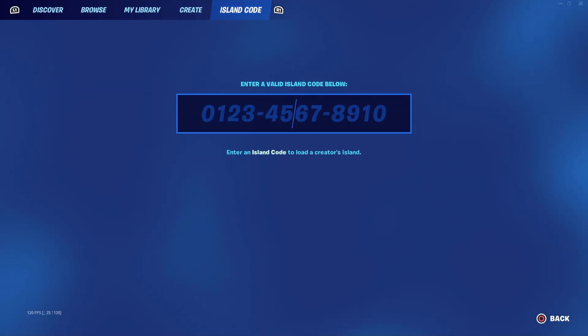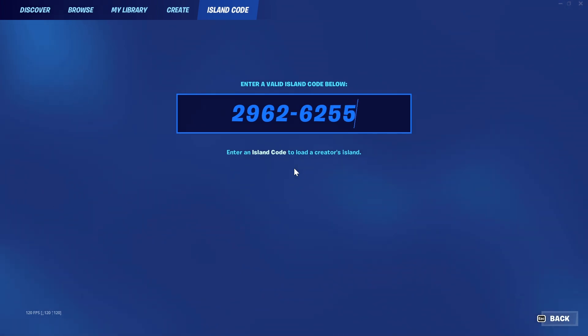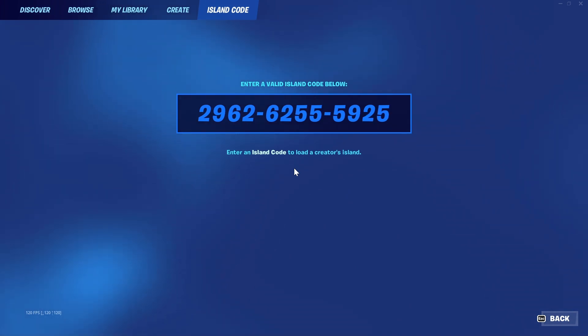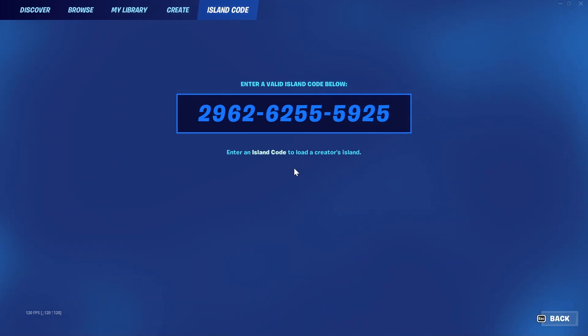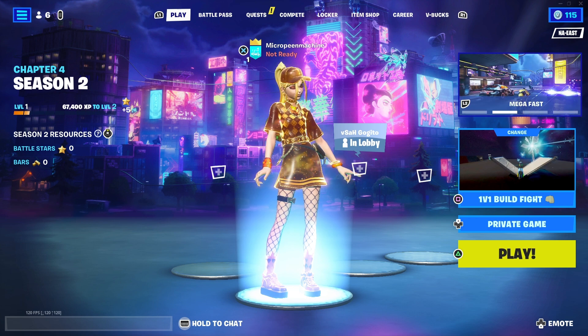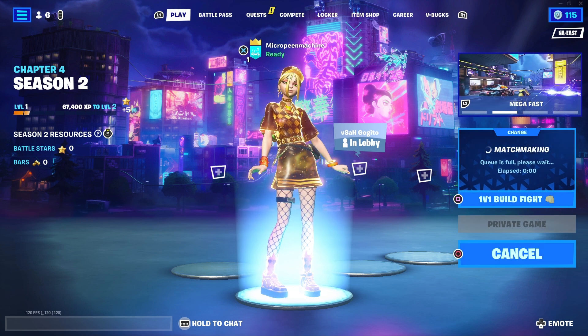Go ahead and go over to Island Cove first and put in the code: 2962-6255-5925. I'll leave that on screen for a few seconds and it'll also be in the description below if you need it. Once you've put it in, go ahead and hit enter and set it to a private game so you don't have to worry about anybody else joining your lobby.